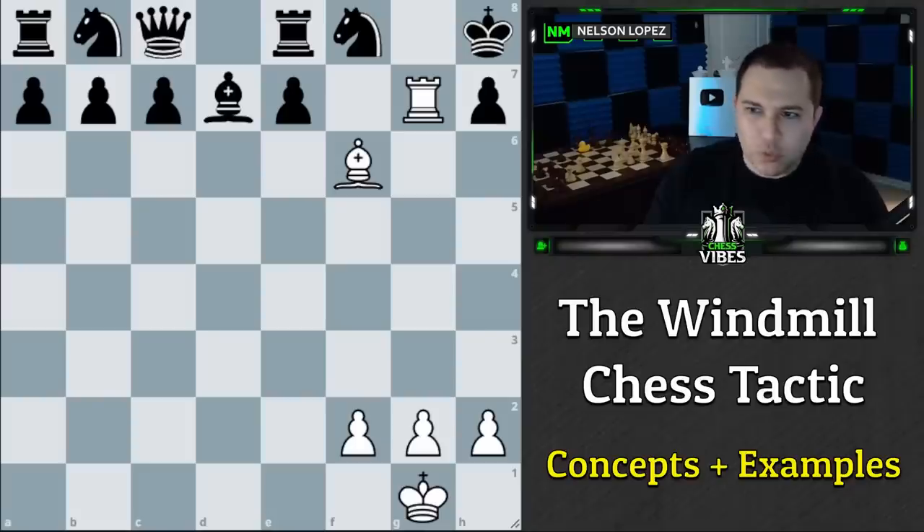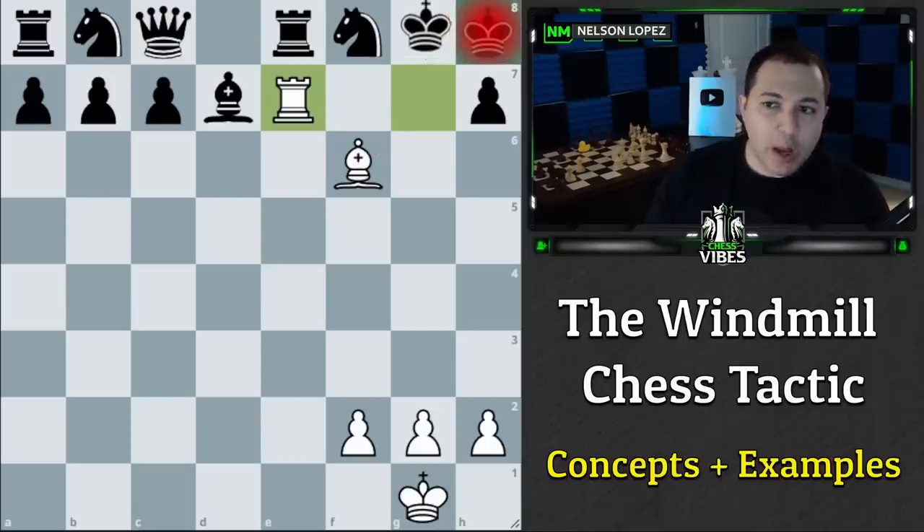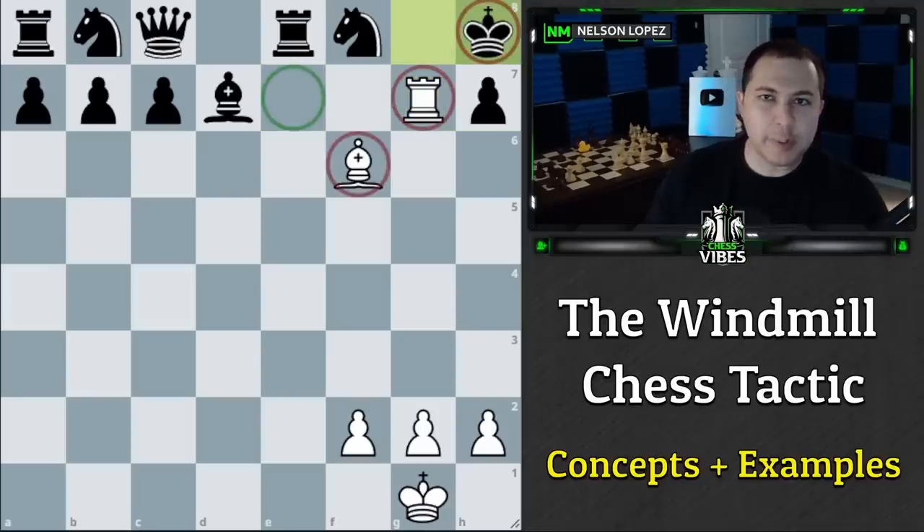The way the windmill tactic works is you move the rook away — in this position, I would take this pawn. It creates a check on the opponent's king. They usually have only one option, and then you just go back, and they have to go back in the corner, and you get the same exact position, except you just took a pawn for free.